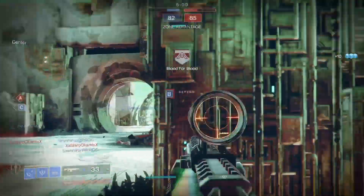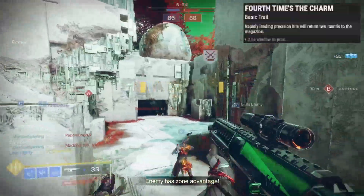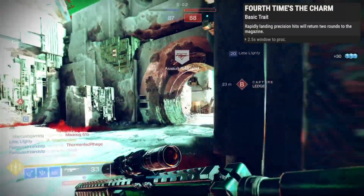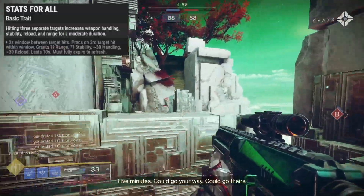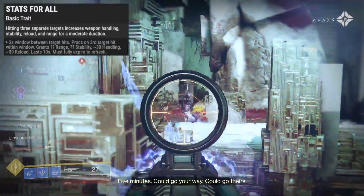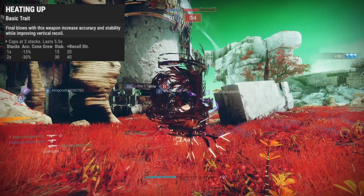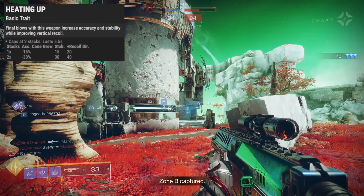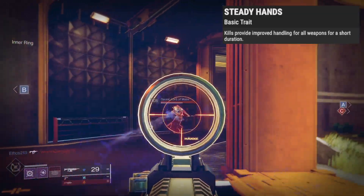In the next slot, Perpetual Motion boosts stability, handling, and reload while moving. Fourth Time's the Charm refunds 2 bullets for 4 crits. Stats for All gives more handling, stability, reload, and range for hitting 3 separate targets. Dynamic Sway boosts stability for holding the trigger. Heating Up brings more accuracy, stability, and better recoil for kills. And Steady Hands boosts handling for all weapons after a kill.